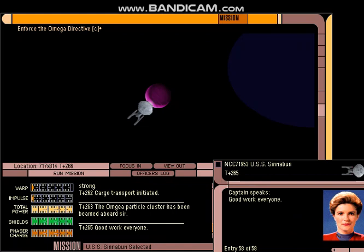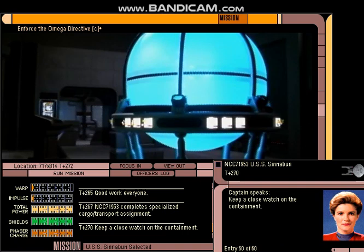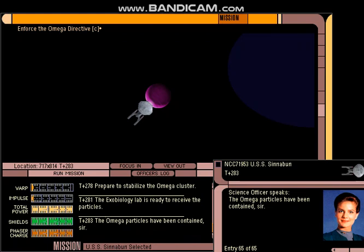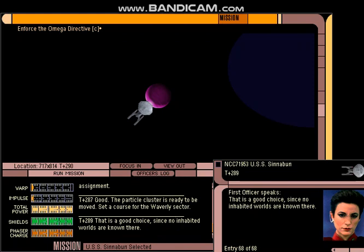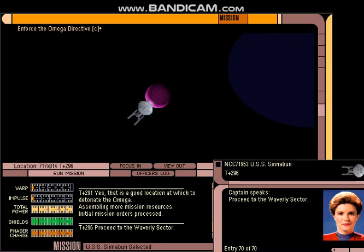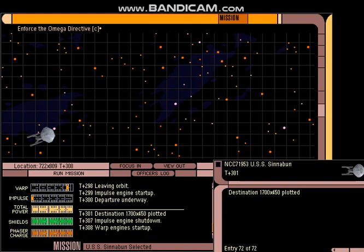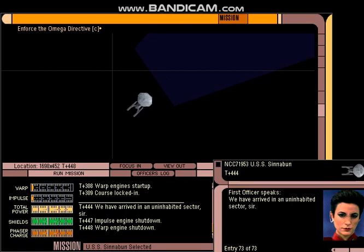We've beamed the Omega particle cluster on board. They're going to move it away from the planet so we can destroy it safely. The exobiology lab has it contained — that's a relief. We're going to head for the Waverly sector; apparently that area is uninhabited.